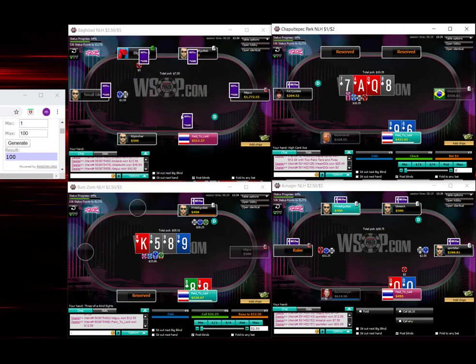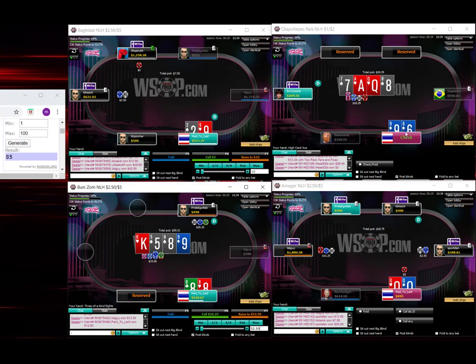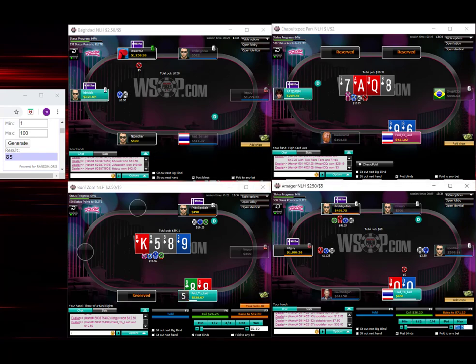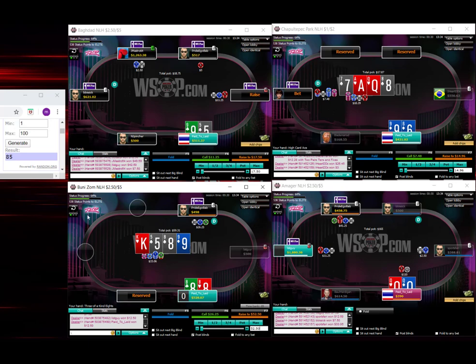The ace-queen-8 is a spot where we don't end up probing a whole lot. Rolling 85 — I'm actually going to go with the check. It's almost 100% turn probe but I think it's not quite 100. Rolling 26 — I think we just pure check-raise 8s here.